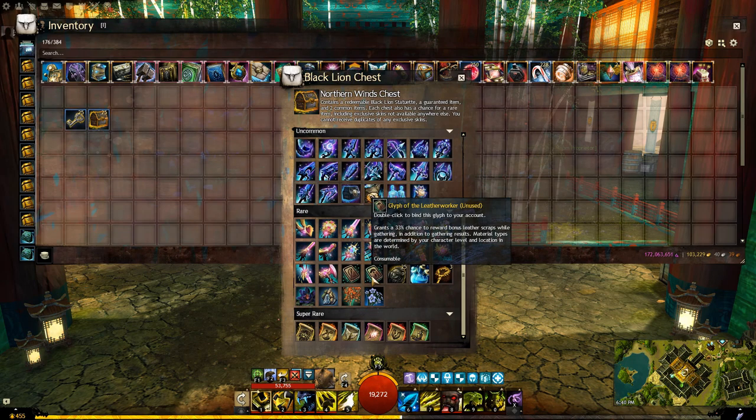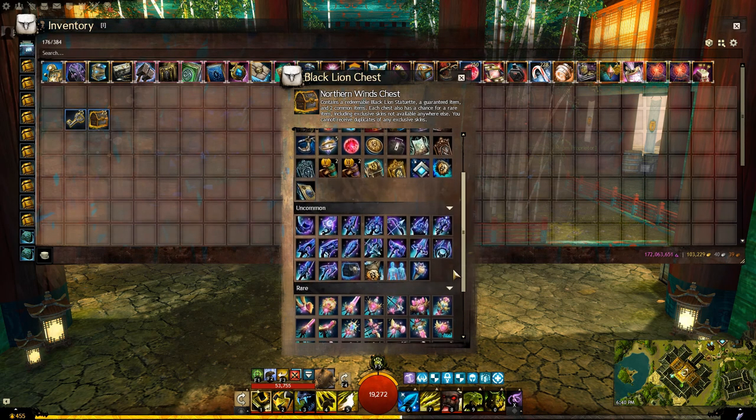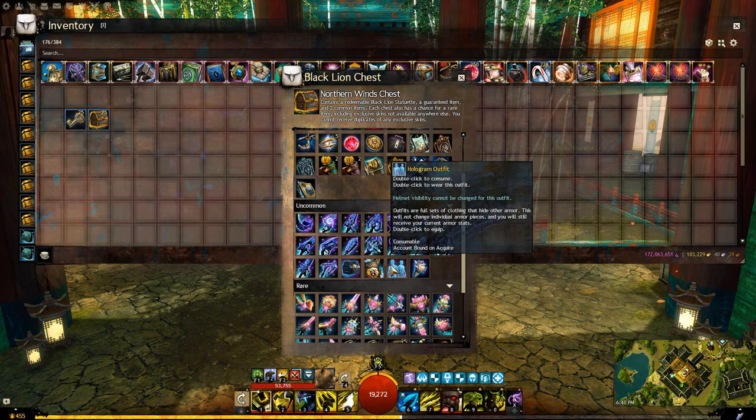You can get some random nodes as a glyph letter worker, which is a pretty good one. And then Taylor, a bit worse, but still okay. You can still get the hologram outfit.